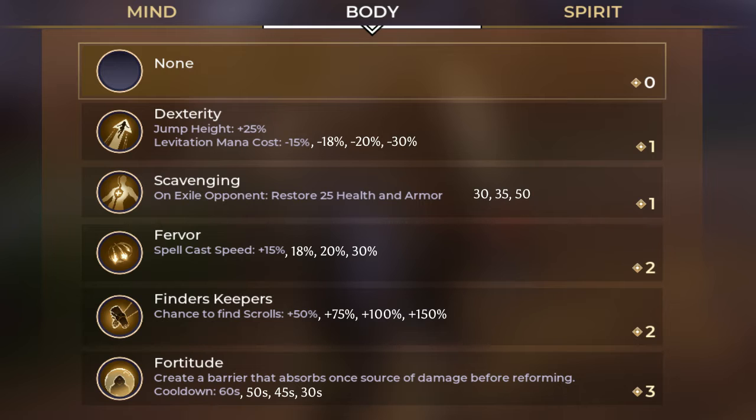Moving on to Body. There's Dexterity: you get plus 25% jump height, and levitation cost goes down by 15, 18, 20, and 30%. Scavenging: when you get an exile, you restore 25, 30, 35, 50 armor and HP. Feather: your spell cast speed goes up by 15, 18, 20, and 30%. Finders Keepers: the chance to drop a scroll increases by 50, 75, 100, and 150% chance. Forty-two creates a barrier that absorbs all damage from one source for a single hit, and the cooldown starts at 60, 50, 45, and 30 seconds after it pops.